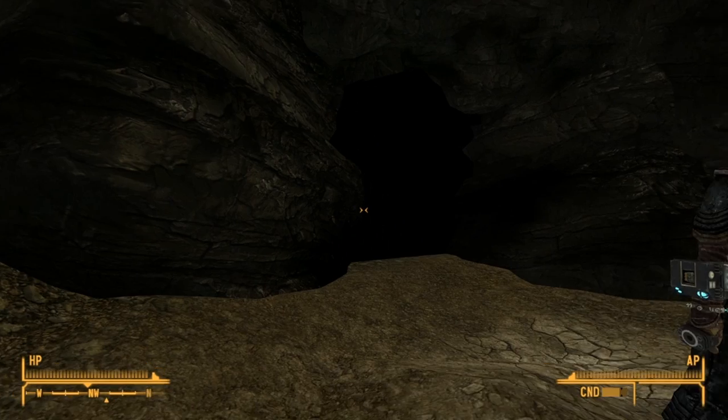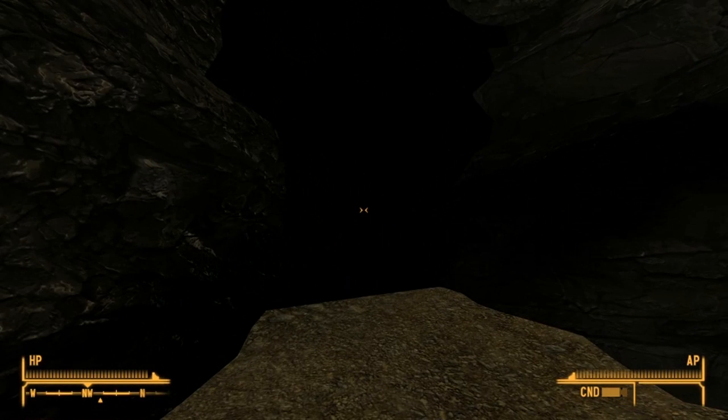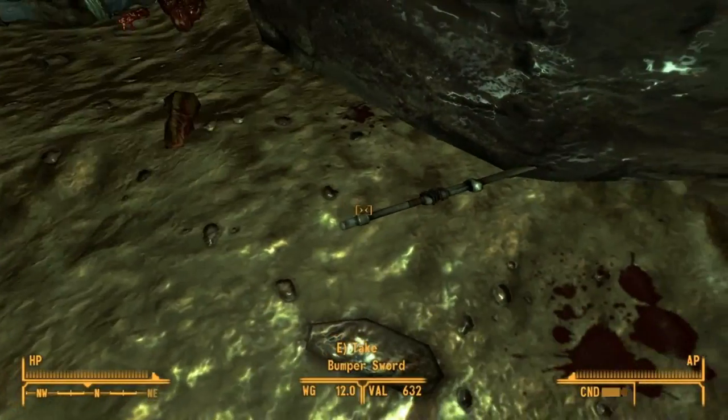It's a pretty small cave, it's got about three or four nightkin in it with miniguns and stuff like that, so nothing too special. The Paladin Toaster is on the body of a prospector inside, so this is easy to find, unlike some of the other unique weapons. A medium-level character can do this pretty easily — the nightkin aren't too tough.